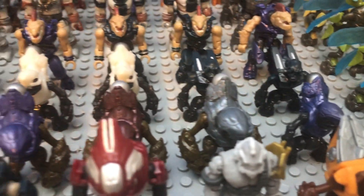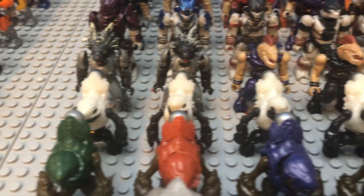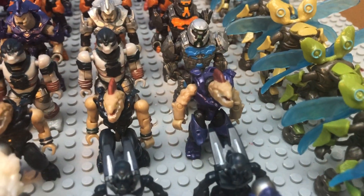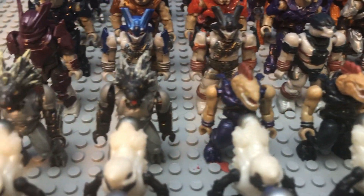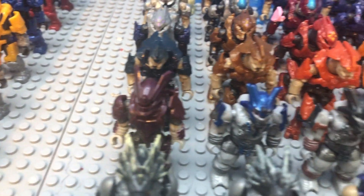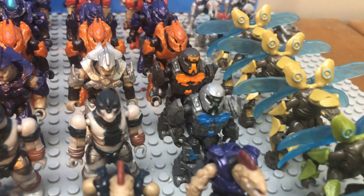On the second row, we have our Grunts, including quite a few new articulation ones of different colors. And then behind them, we have four white old articulation Grunts from the whole box of Foxtrot that I got back in the day, and finally two Spec Ops Grunts. Then we get into our Jackals, starting off with one new articulation, three old articulation — all Halo 4 style — two Skirmishers, and behind them we have the Brutes, my least favorite Halo figure because of how hard they are to put on a stud. We have one new articulation Captain, two old articulation Captains, a couple Miners, and a couple of Banished.